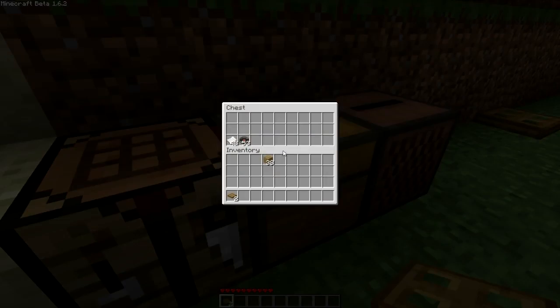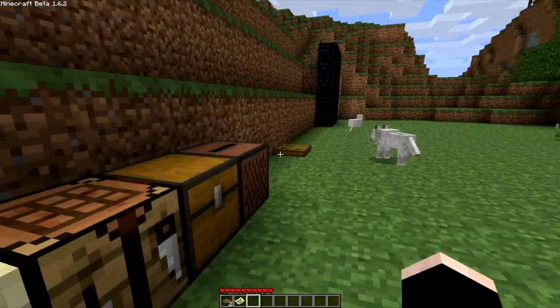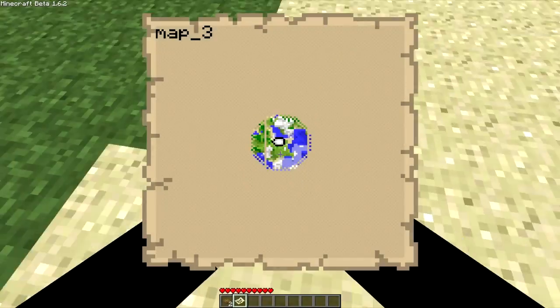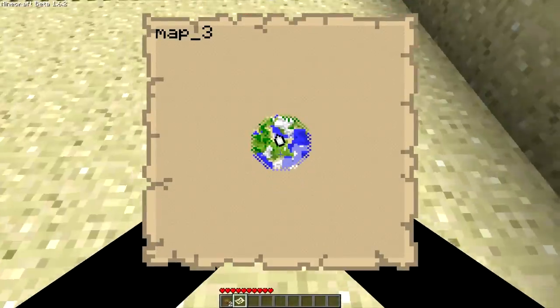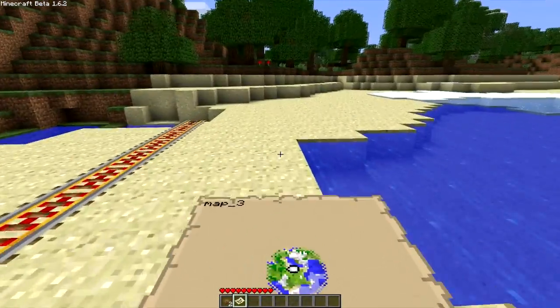Next we have maps. This is a really good feature, sort of like a couple of plugins I've seen but way better. You craft a map with paper all around and a compass in the middle. Get a map out and here you go - it's the third map we've made so it says map three. I'm not sure why or if you could change that, but as you can see it's now loading where I am. I'm just going to go out and explore a sec.